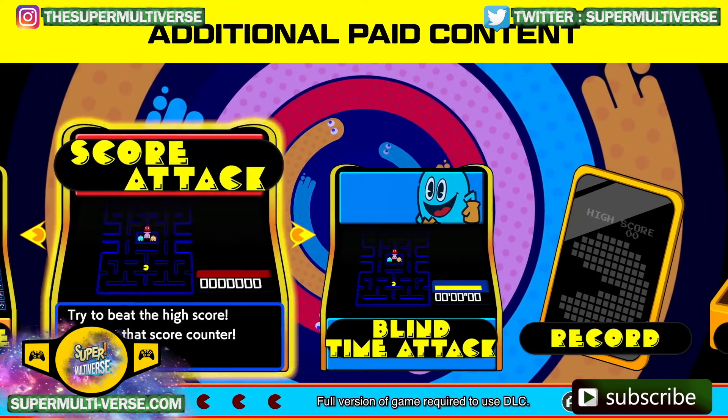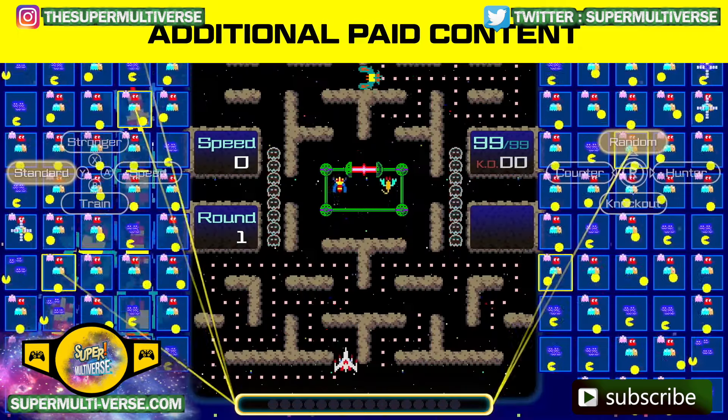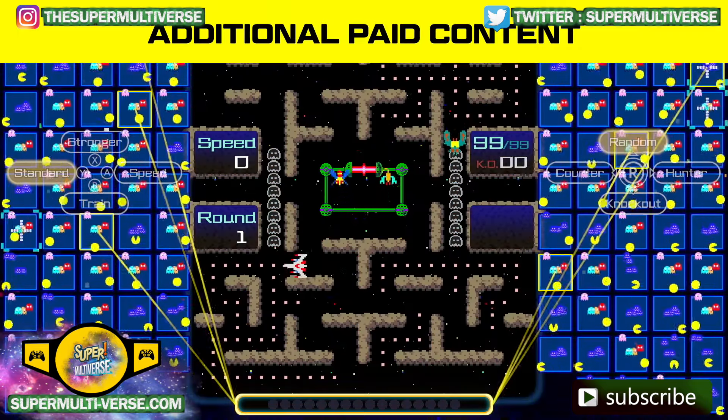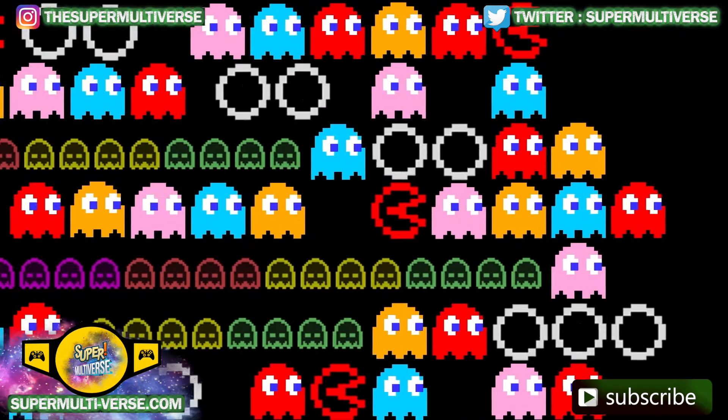But that's pretty much all there is to Pac-Man 99 — no selection of mazes and no other modes, so the game feels like the same thing over and over again. You can link up with 98 other players online very quickly, sometimes even in 10 to 20 seconds. It's rare to have somebody wait more than a minute to be paired up.